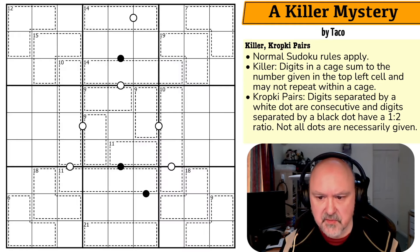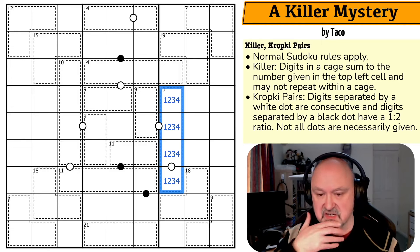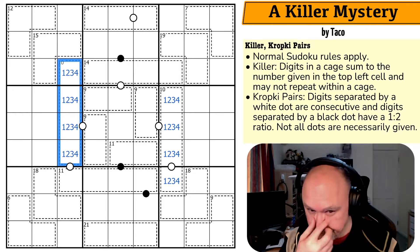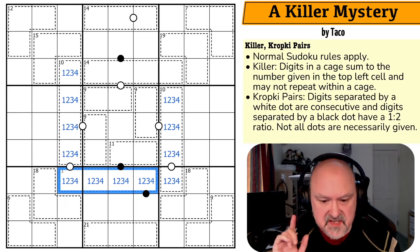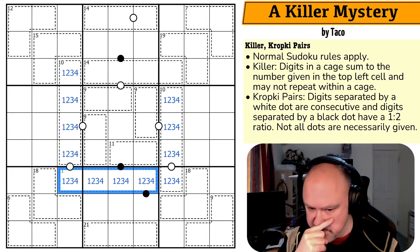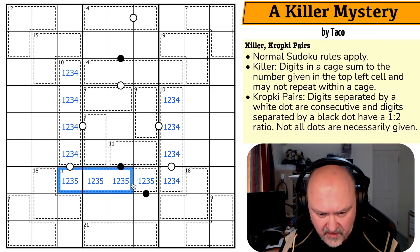I'm going to restart the puzzle to restart my timer. I noticed these sum to 10. The minimum digits I can put in four different cells that all see each other is 1, 2, 3, 4 — and 1+2+3+4 sums to 10. The same here: 1, 2, 3, 4. This is an 11. The minimum is 10 which is 1, 2, 3, 4. In order to get to 11 I need to increase the value by 1, so I have to increase one of those digits by 1. If I increase the 1, 2, or 3 I'll end up with a duplicate. So this is 1, 2, 3, 5.